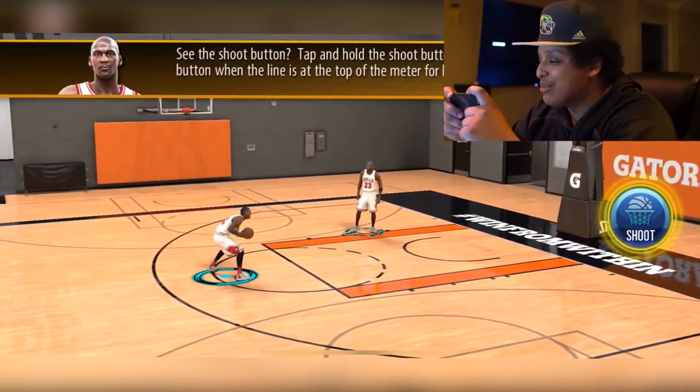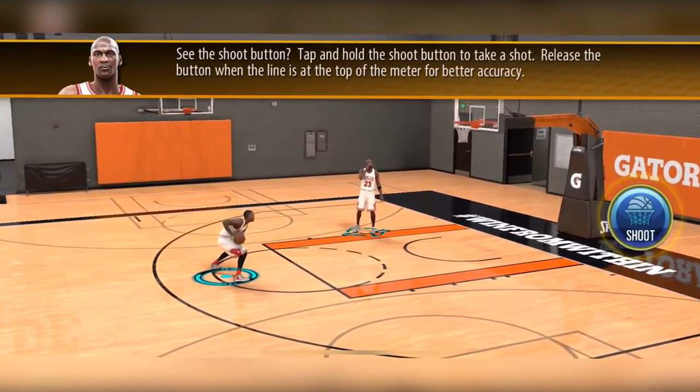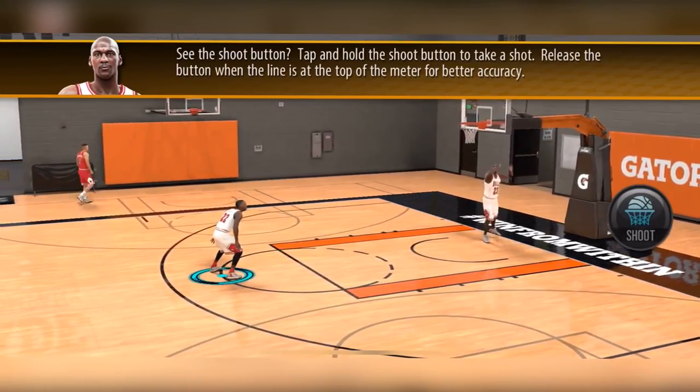Why are we playing on broadcast? Is that the only way to play? Relax, have some respect. Michael Jordan's trying to give me some tips. Tap and hold the shoot button to take a shot — release the button when the line is at the top of the meter for better accuracy. Simple. I just half-barred it.